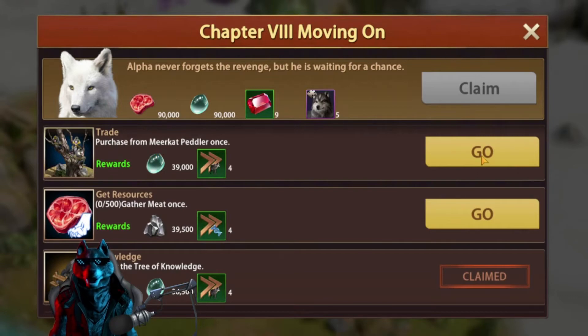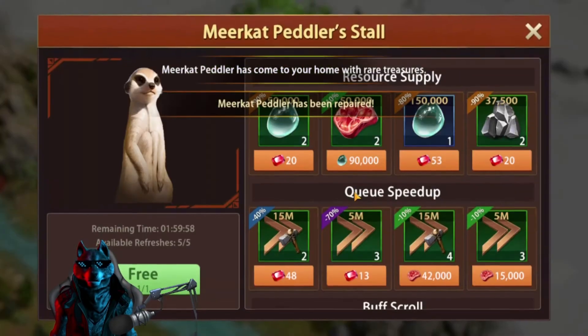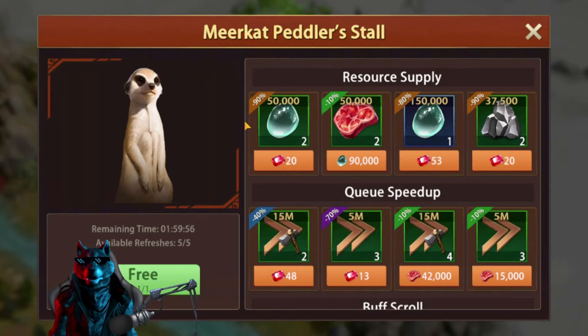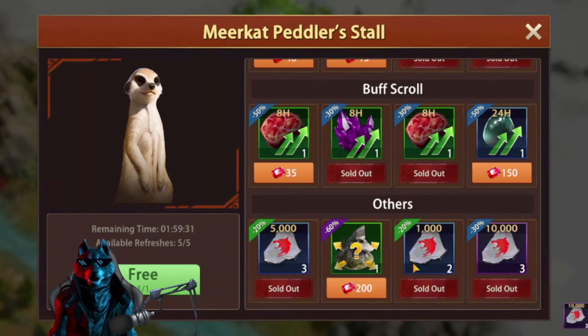We still need to gather 500 meat at once and purchase from the Meerkat Peddler once. Let's build and repair the Meerkat Peddler. Let's make a purchase — for example, get the highest discounted item. You can refresh this once for free every time. My advice: definitely purchase everything you can with resources — speed-ups, buff scrolls — just spend as many resources as you can here.